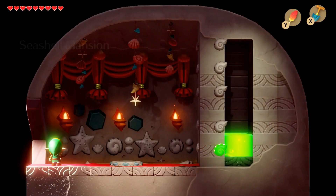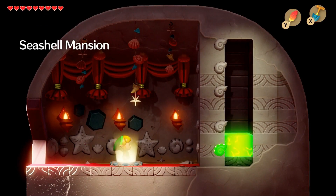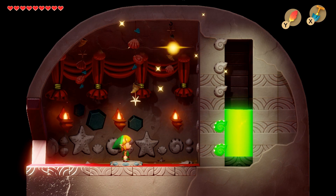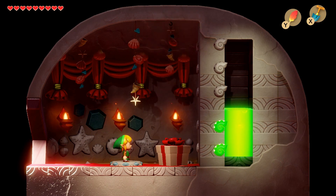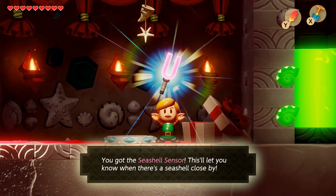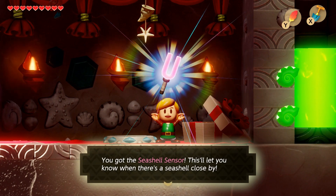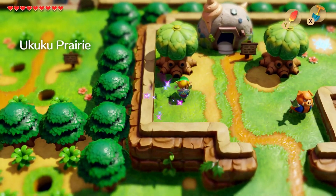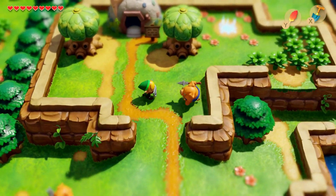I definitely recommend doing this if you're trying to 100% the game — this item is going to be very useful for that. There we go. We got the seashell sensor. This will let you know when there's a seashell close by. That's gonna be very useful for the rest of the game; we're gonna be basically non-stop using this. For the most part I know where all the seashells are, but this will be a good reminder in case I'm starting to forget.